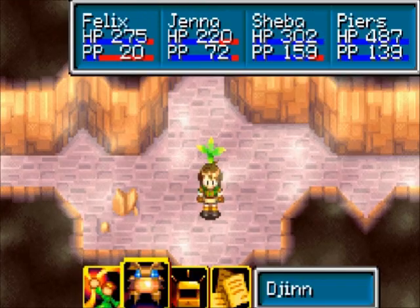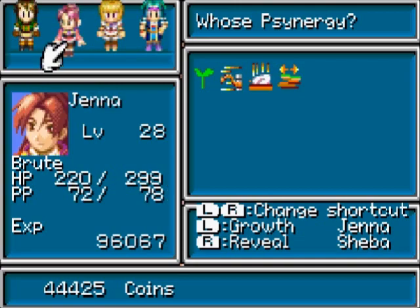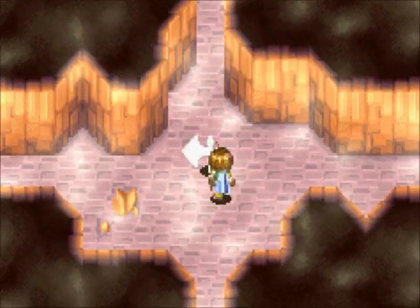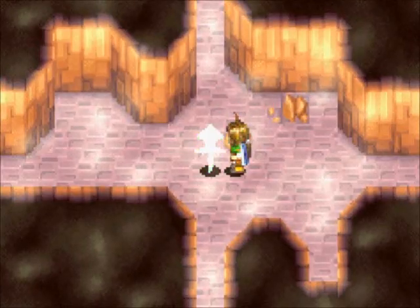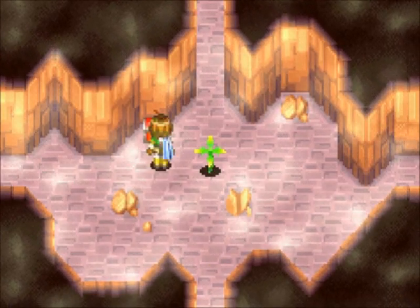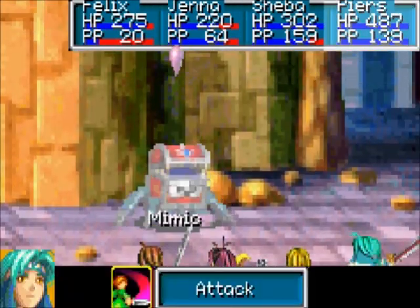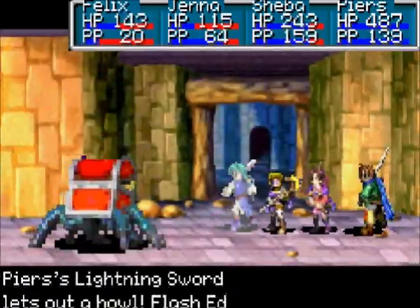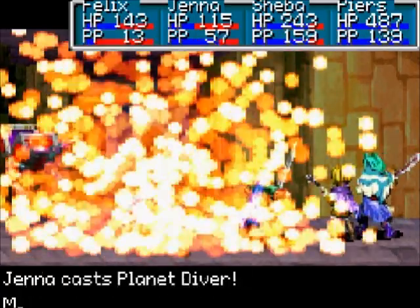So here, again, you can just do this if you want to, but it's really recommended to trade Genie. Trade one with Felix and Jenna — they'll both learn Growth, but Felix is almost out of Psy Energy, so we'll let Jenna do this. If you use Growth on these little arrow things, it'll actually point you in the right direction. Normally if you're just going all the way through you can guess, but you'll kind of infinitely get lost. Some people are just hardcore and don't need the help.